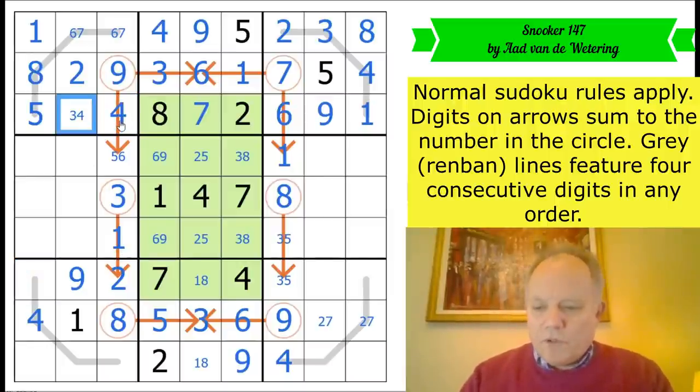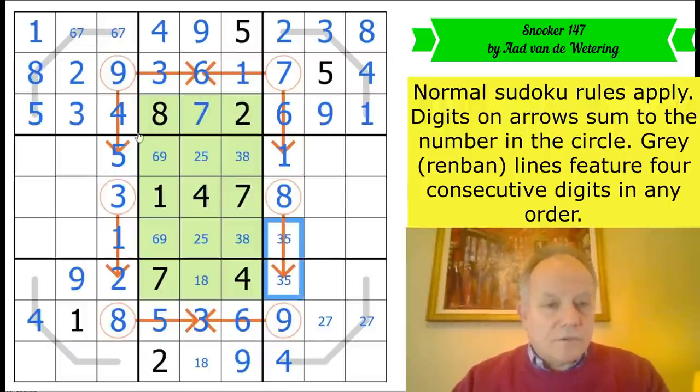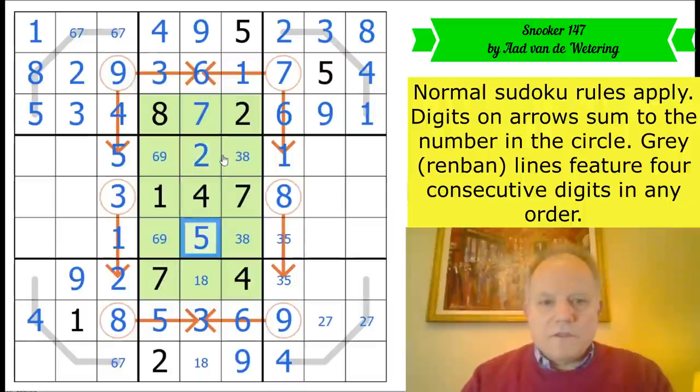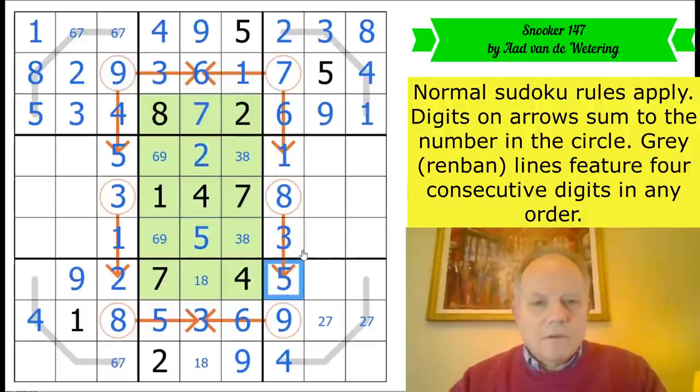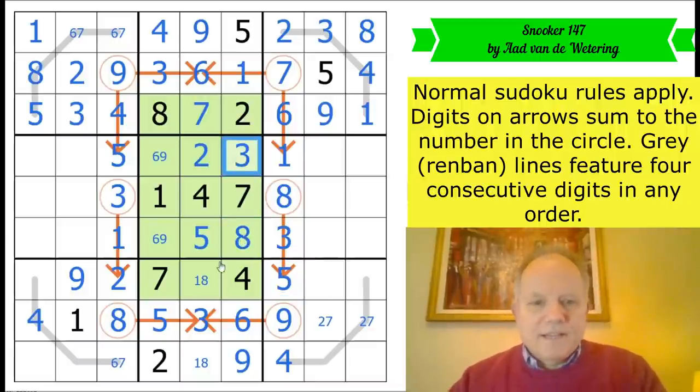That becomes four, therefore this is five. We've got all the arrows done apart from those two and six-seven at the top and bottom of column three. Five there has sorted out the two-five pair, that sorts out the last arrow — neat! That sorts out the eight-three pair. Just two pairs left in the central three columns.